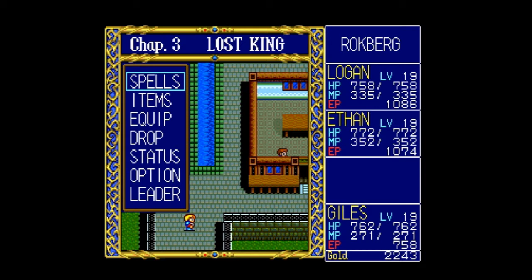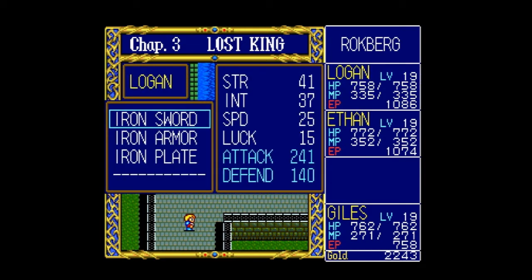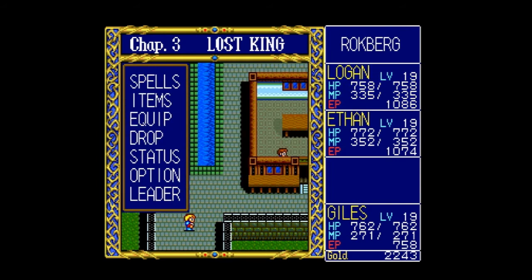We're not done buying stuff. Logan has the Iron Sword, Iron Armor, and Iron Plate. Ethan has the same... Giles has the Lion Armor, so we want to get him the Iron Armor as well. Ethan needs the Iron Armor too. Logan does have it, so we need two of them.